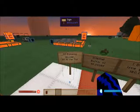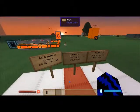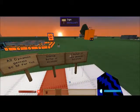All dynamos produce 80 RF per tick. It has an internal buffer of 40,000 RF. One bucket of lava generates 180,000 RF.